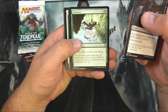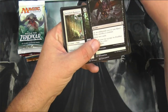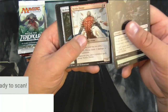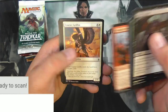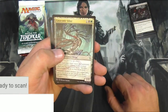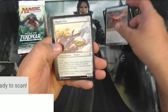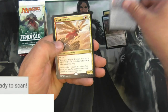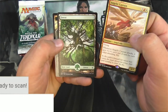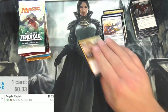So Battle for Zendikar — already found a lottery card out of this. The rares we will be scanning up at the end and we'll see what we get. Let's kind of just scoot on through these real quick. Got a Catacomb Sifter, Ulamog's Reclaimer, Pilgrim's Eye, and Angelic Captain, Angel Ally, and the Full Art Forest — nothing wrong with that. Scan that up for a 33 cent rare.